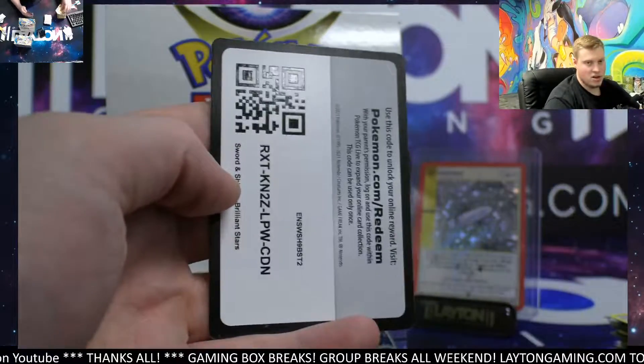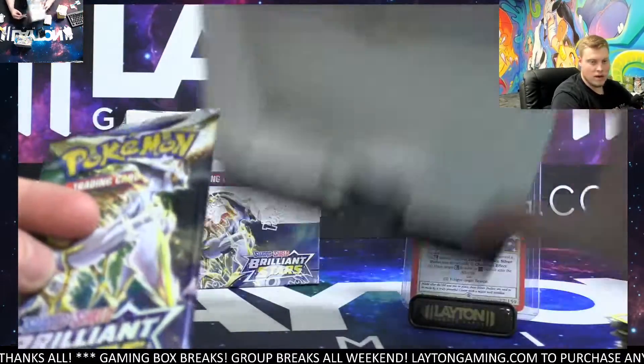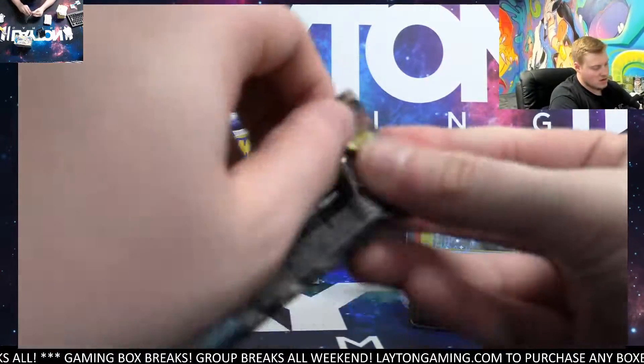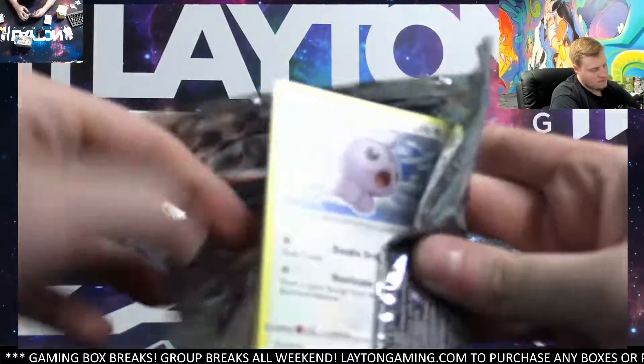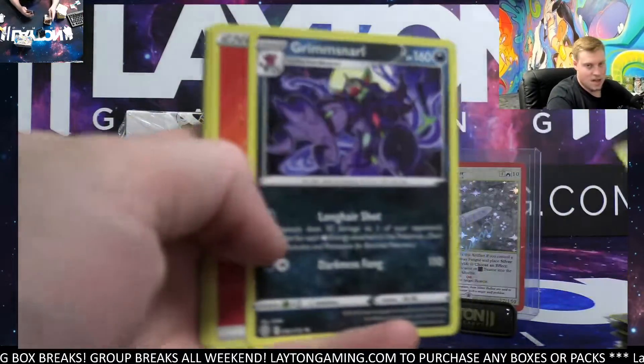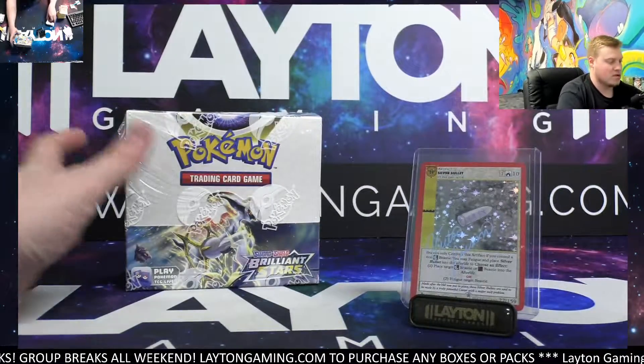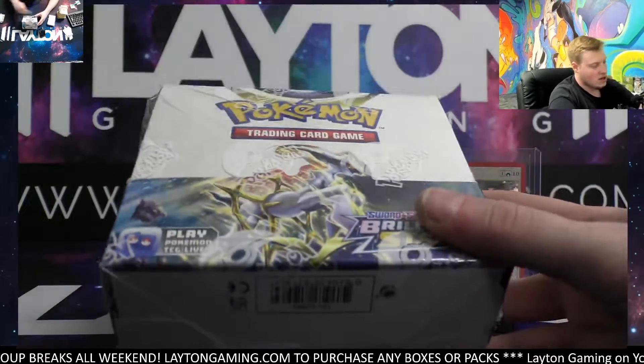Go Lurk reverse and a nice Muk. One more stuck in there, Brilliant Stars. Now it's empty — see what the last one's got. Strapped a reverse and we got a Grimmsnarl. All right, second box of the break — two booster box break number 18, tiered. Good luck on the second one.